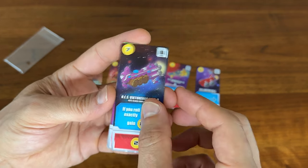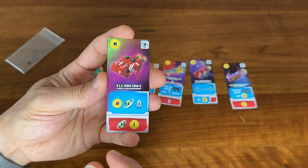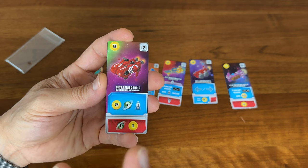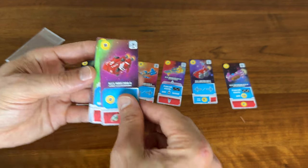If you roll double 3s — that's the number 6 card. The number 7: I like these cards where you have multiple rewards. So if you hit a 7, you've got money as well as increasing your income and points. That's pretty cool.